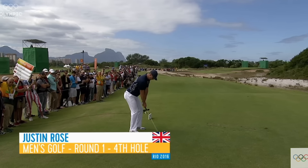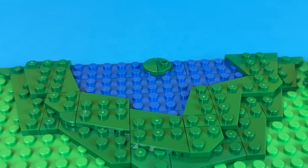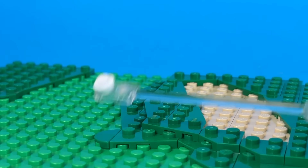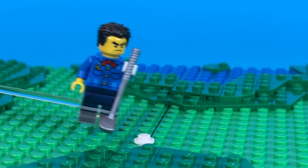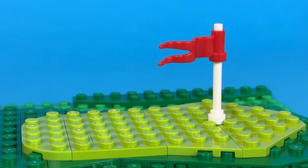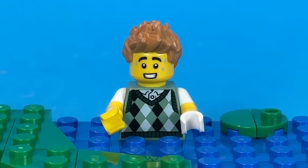A slightly less classic Olympic sport next is golf. I built this green with a sand bunker, a small lake, and a hole at the end. Enjoy this relaxing game of golf. It's safe to say the opponent took a pretty easy win, and Bricky was left splashing around trying to find his ball.